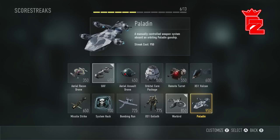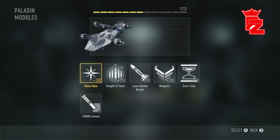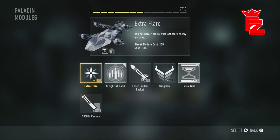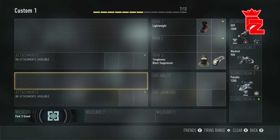For score streak three I'm going to put on the Paladin. This is like the best - or at least the most expensive - score streak in this game. Sometimes it's difficult to get kills with it, but when enemies are spawning and you're getting kills it's just crazy. Make sure you put on Sleight of Hand, because when you need to reload without it the Paladin is basically over. Score streaks don't last too long in this game. You could also put on Extra Time if you're feeling confident.